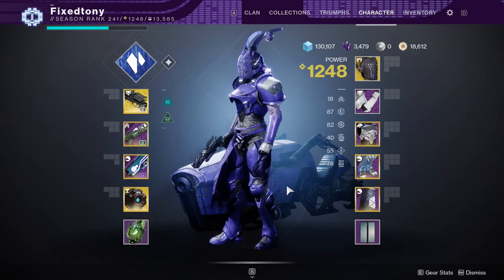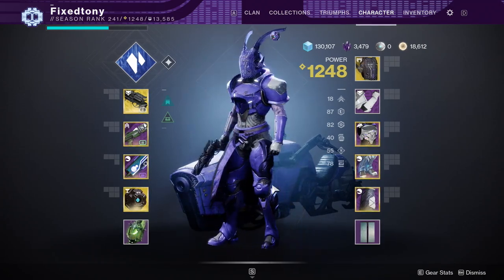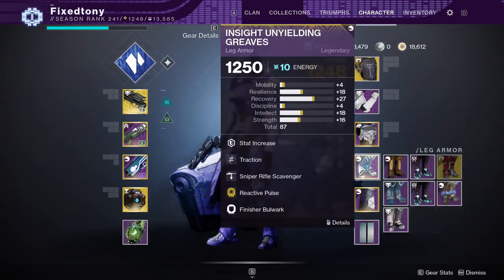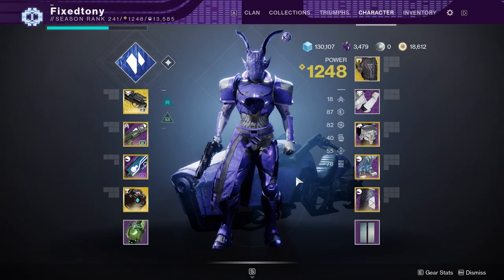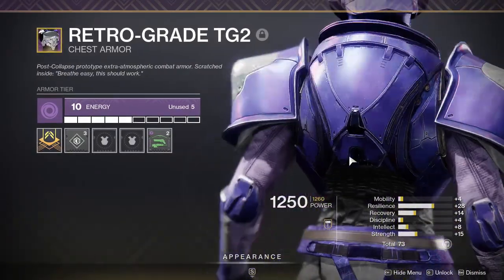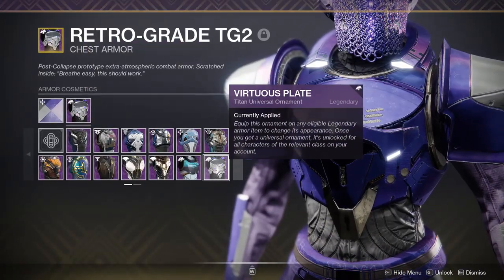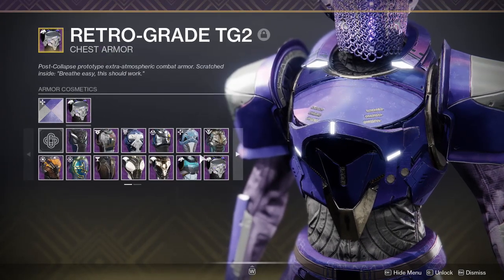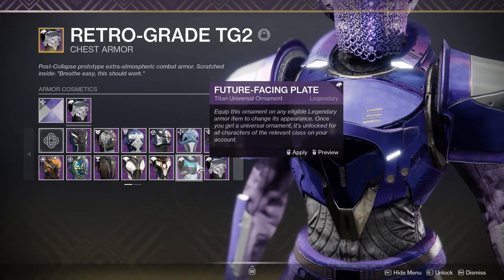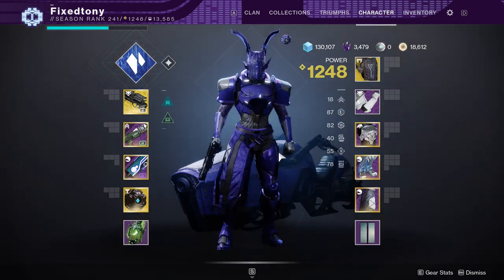I ended up buying the boots from Eververse when Christmas came because I had a few pieces of bright dust left — it was about 2000 bright dust, and I was like, you know what, I'll go for it. The chest piece I don't think I've ever showcased — this is from the Season of Dawn season pass armor set, not the Eververse set, which I actually hate.